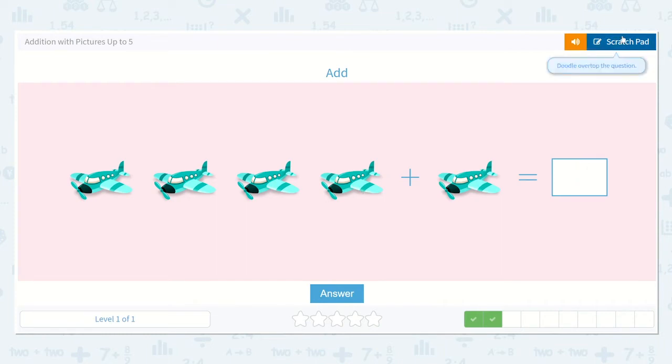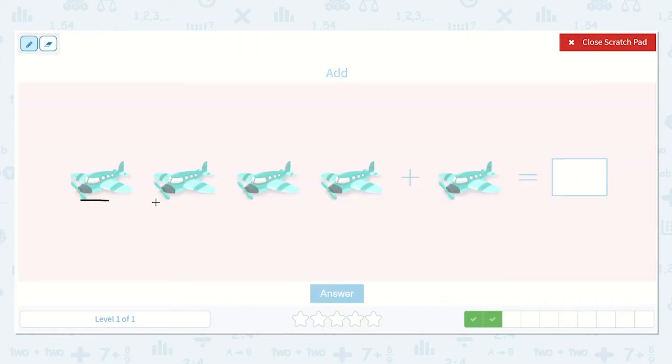Alright, here we have one, two, three, four, plus one. So we have four plus one. Do we know what one more than four is? Let's count all of them to see: one, two, three, four, five. So the answer is five. We can see that four plus one more is five.